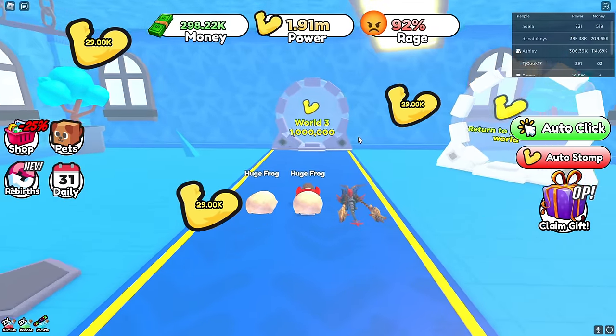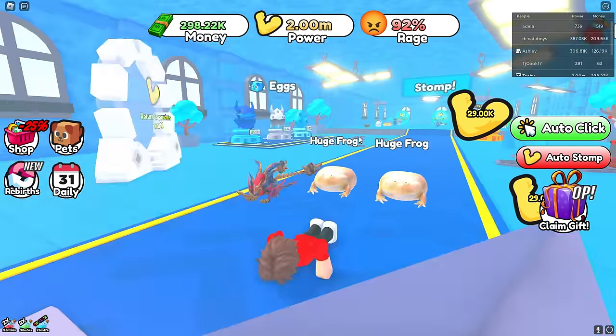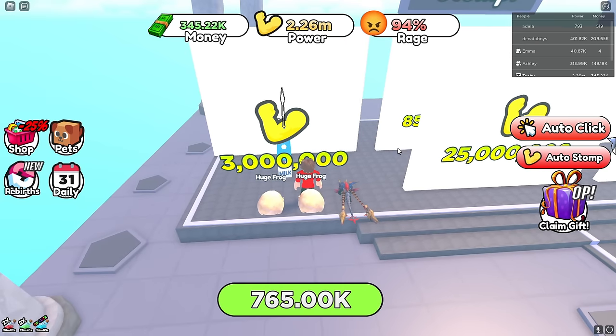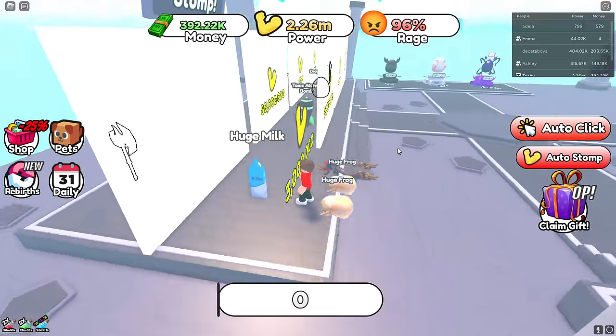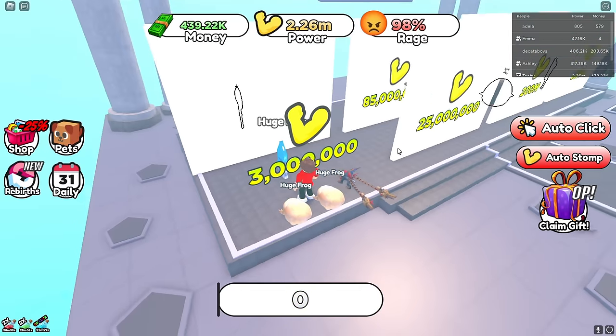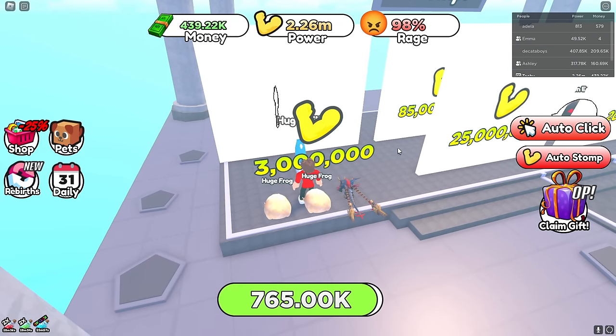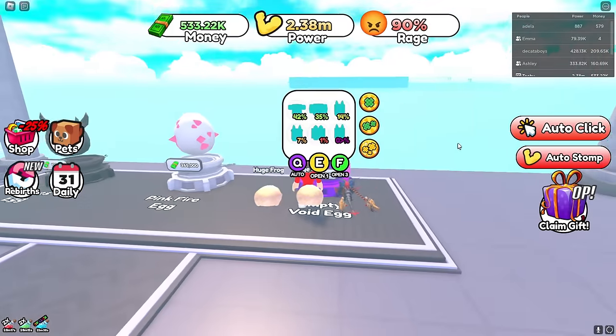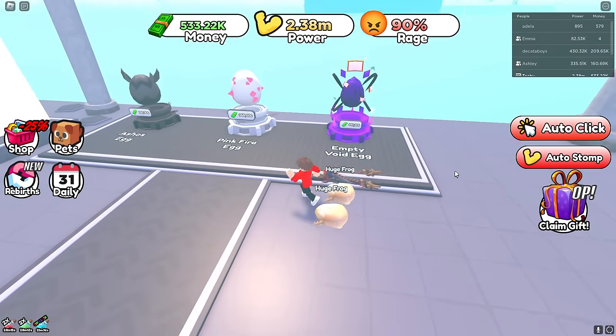Techie's gaining 30,000 power a second and going into world three — bye guys! What are the items like in world three? They look really scary — I can't even one-stomp this carton of milk. The items are that powerful over there.